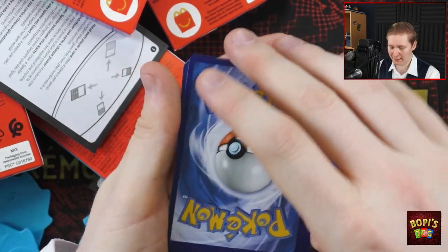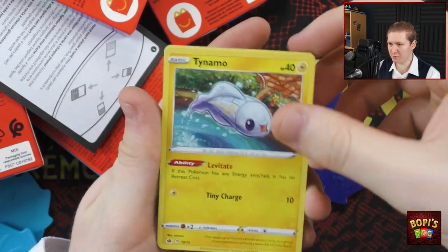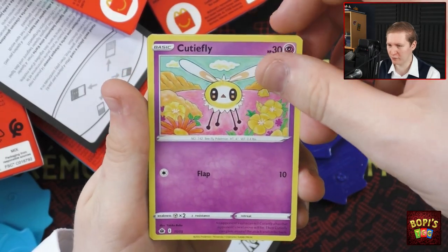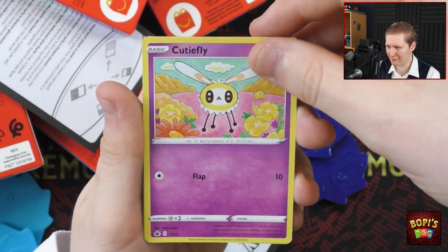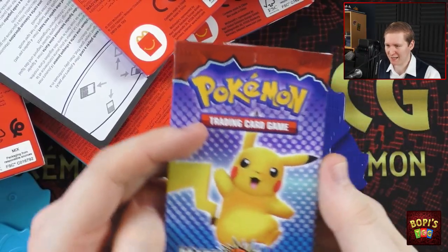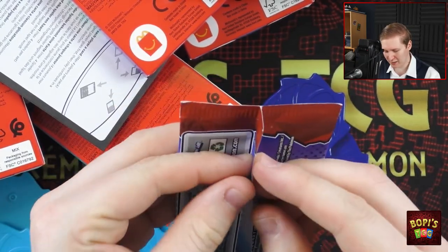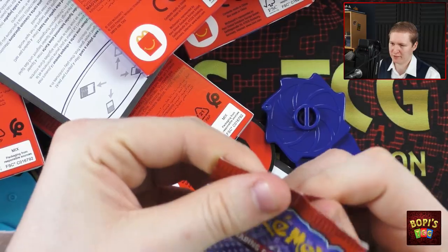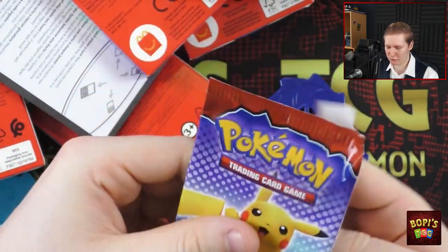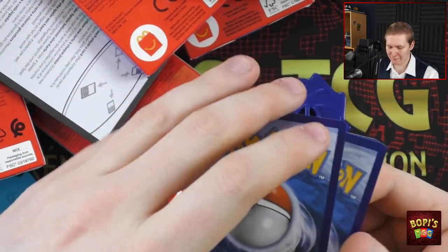Quite off-center on the back, but that's fine — that would only matter if we were grading it. We have a Tynemo, Fluffy, Cutiefly... and this order we have seen before, so I think we might have a Smurgle. We have a Gossifleur — that's the fourth one. We have two packs left. I kind of want to keep one sealed, just for the sake of collecting. But I have faith that the Growlithe box will give us the card we need — the Victini.